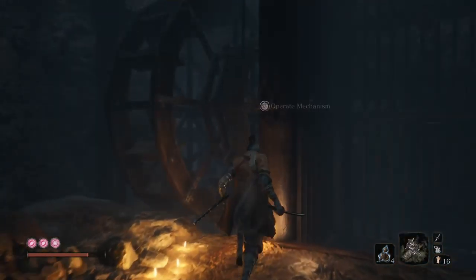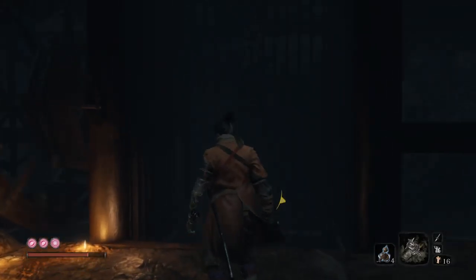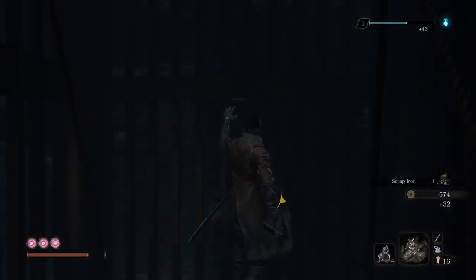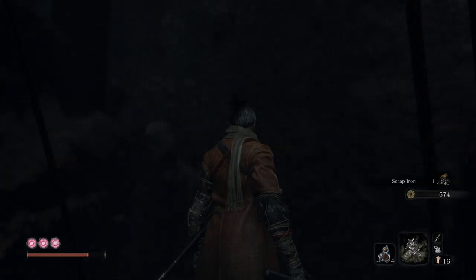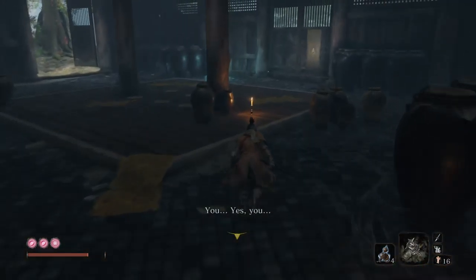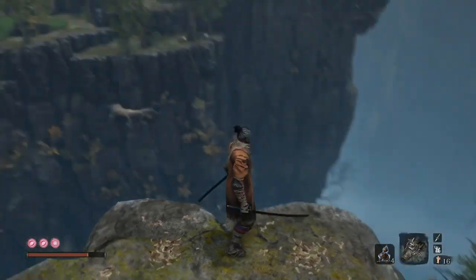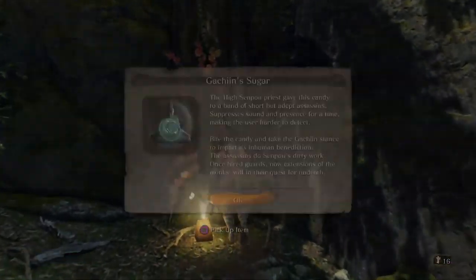This path will lead us to the Mortal Blade, and if you remember from the last episode, that's in Senpou Temple. So if you put two and two together, we're heading down to Senpou Temple. Now this place is quite funny — when I originally went through it I was very confused, and I got here before I even fought Genichiro because you can do that. It's very odd, but I find this place quite beautiful.